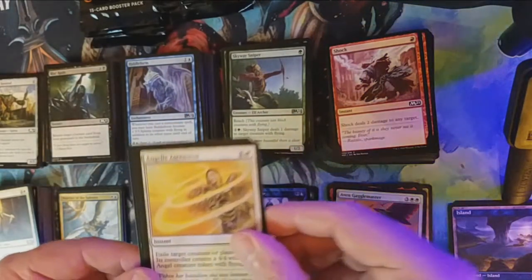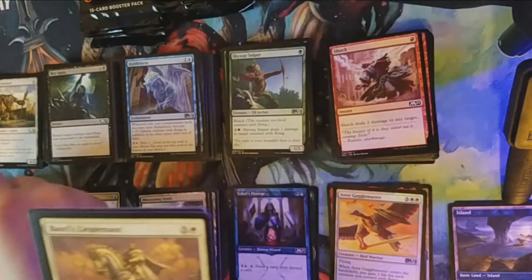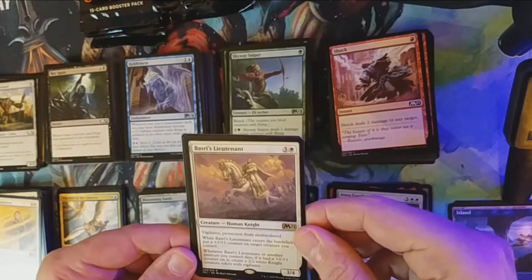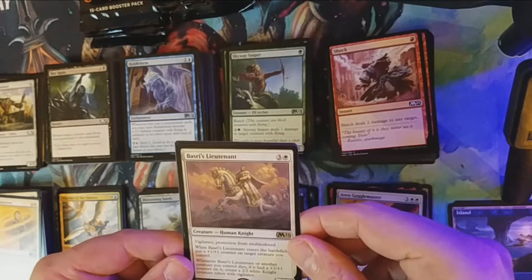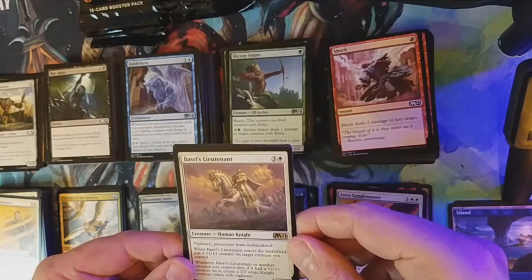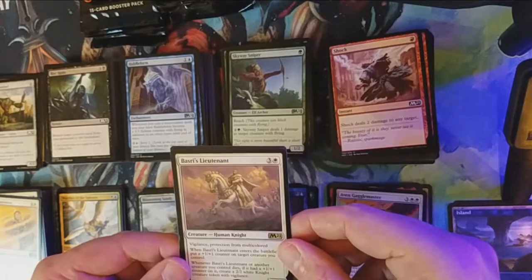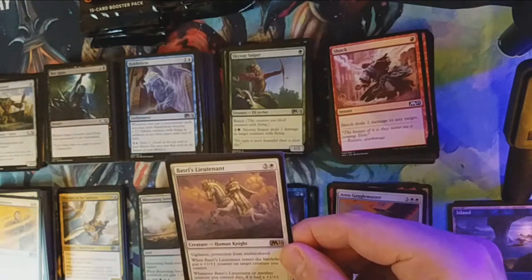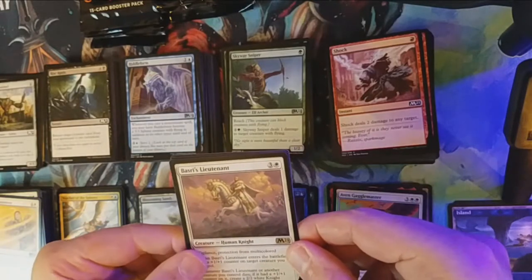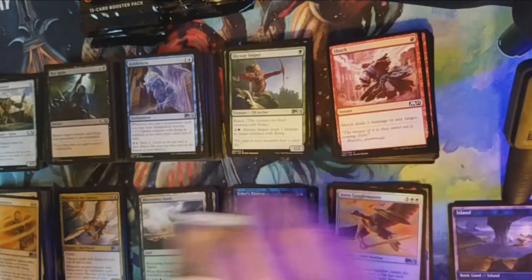A Skyway Sniper is our first uncommon, followed by Riddle Form and Angelic Ascension. Our rare is going to be Basri's Lieutenant — a Human Knight with vigilance, protection from multicolored. When Basri's Lieutenant enters the battlefield, put a +1/+1 counter on target creature you control. And whenever Basri's Lieutenant or another creature dies if it had a +1/+1 counter, create a 2/2 white Knight creature token with vigilance. That's pretty good for four mana.